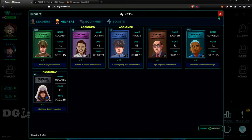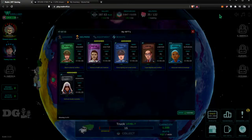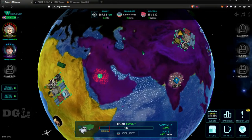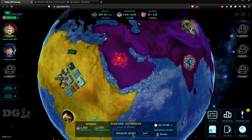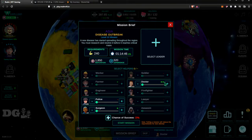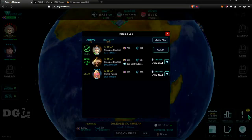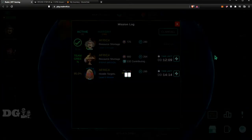Different missions use different helpers — for example, Countries at War prefers the Soldier, while the current mission prefers the Doctor, which gives you a double plus for success chance. The Surgeon gives one plus, which is better than nothing. I have one completed mission I'm going to claim now.